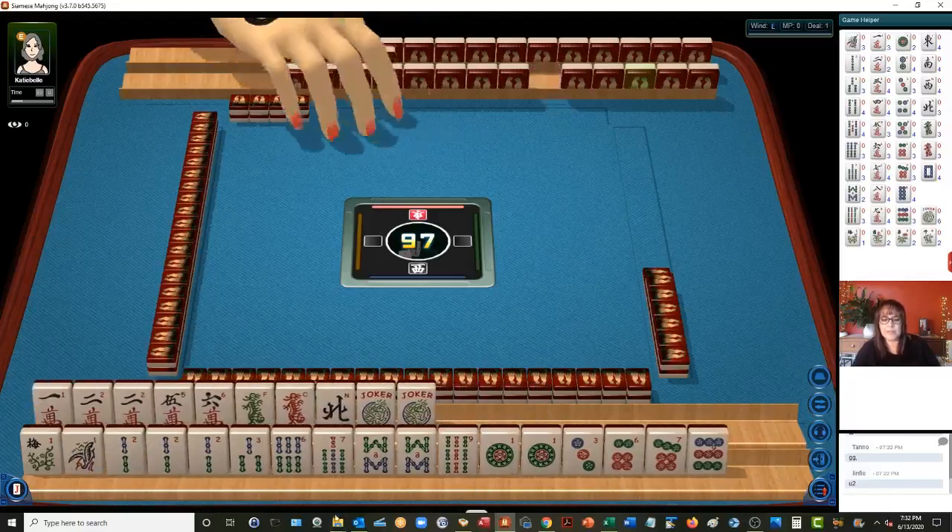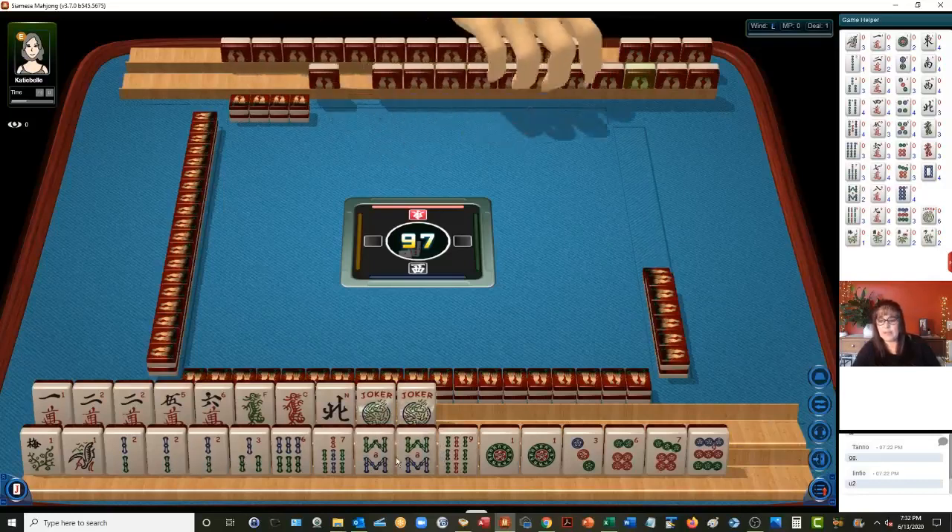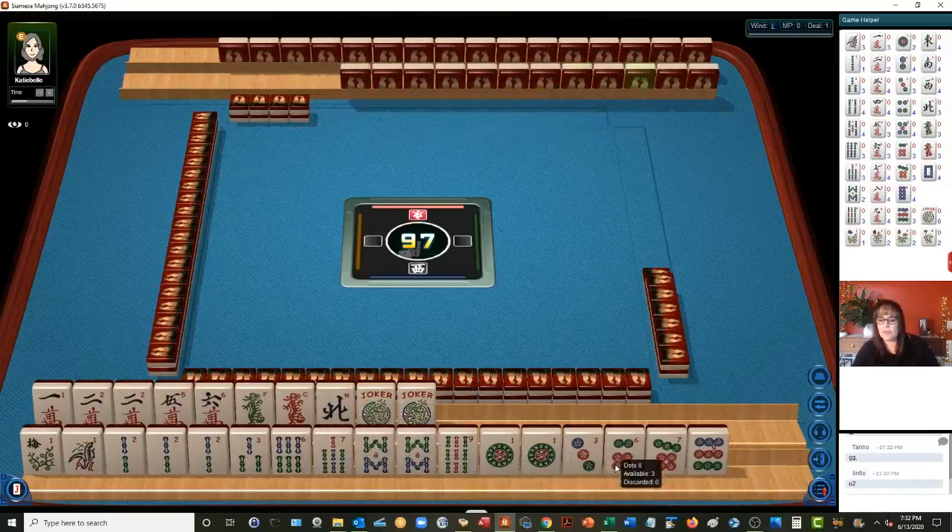Now we have lots of BAMs. Here's one, two, five, six in cracks, pair of twos. One, two, three, six, seven, eight, nine. Pung of twos, pair of eights. We have one, three, six, seven, nine in dots with a pair of ones. So we have two blocks of twos with the matching dragon.